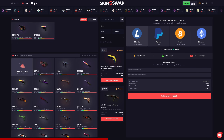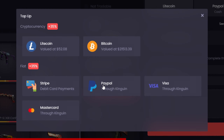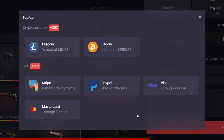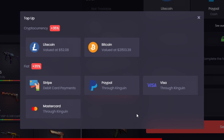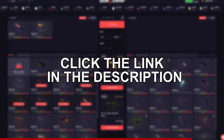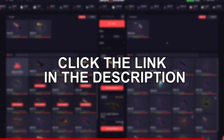And if you want to buy any of the skins they have in stock, they offer a 35% bonus on top of any of the deposit methods. So that means if you deposit using Litecoin, Bitcoin, or direct card payment, you get a 35% bonus on top of that deposit. And if you'd also like to receive a bonus on your entire inventory value, you can go ahead and use my code JORDANR by clicking the link in the description.